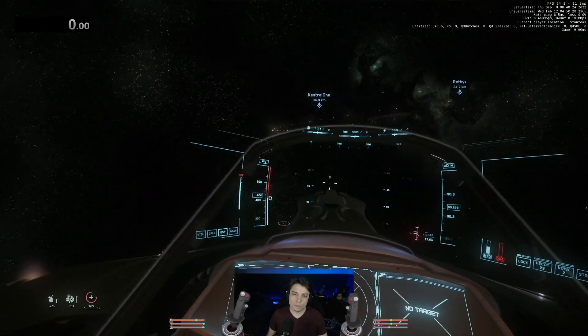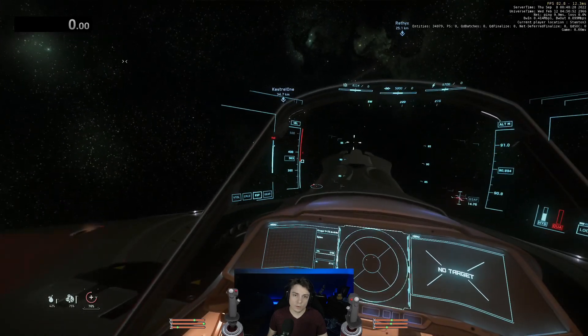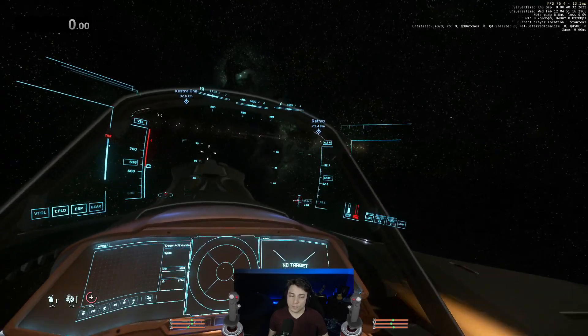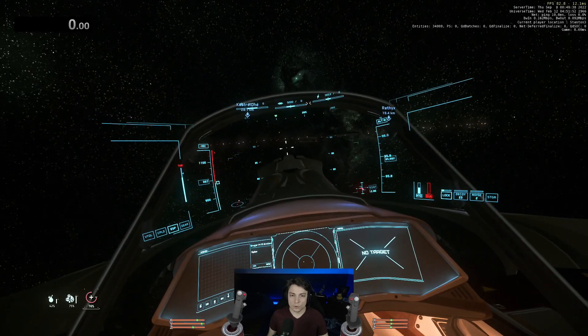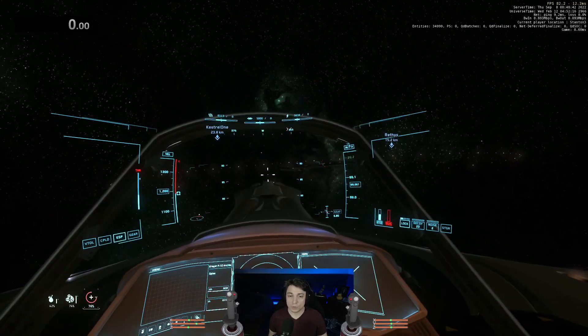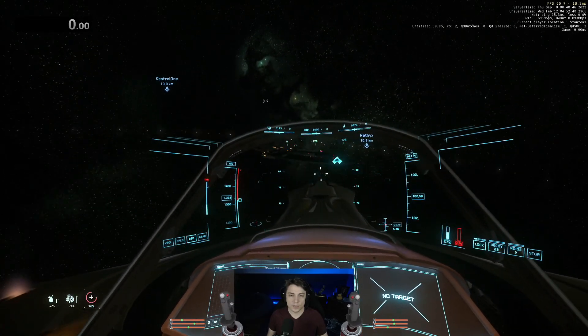The best ways to mitigate G-forces are to make your turns as accurate and concise as possible with an up strafe. The longer you're in G-force stress — even if it's not as heavy — the worse it's going to be. You're better off with quick and heavy G-force stress than long and moderate G-force stress. This is going to be of extreme importance once we get down into atmosphere. So those are some ways to mitigate G's.